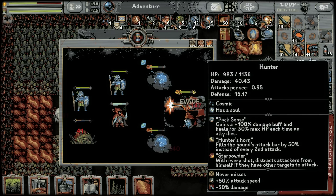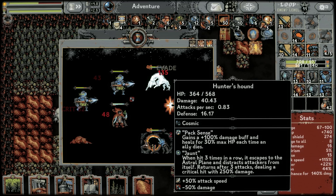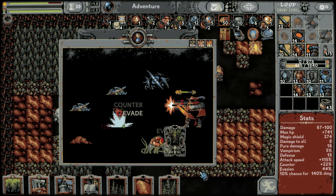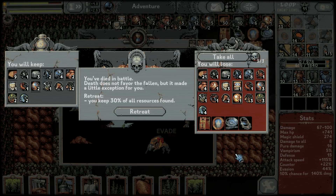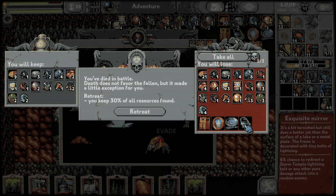Start powder: with every shot, distracts attackers from himself if they have other targets to attack. They also have the hunter's hound, which has pack sense itself too — cosmic type and jaunt. When hit three times in a row, it escapes to the astral plane and distracts attackers from itself. Returns after three attacks, dealing a critical hit with 250% maximum damage. Oi! That's my body! I thought we were going good! I thought it was all okay! I miss out on the mirror and the painting and all these things. It was not good — that did not work as well as I was hoping.